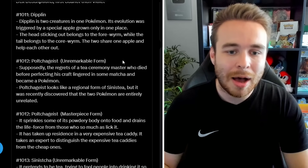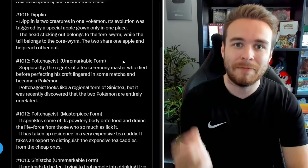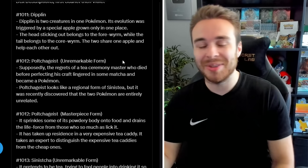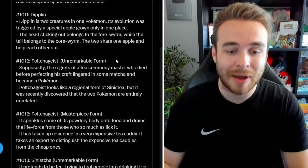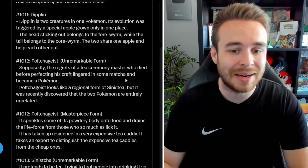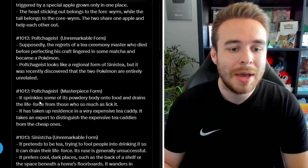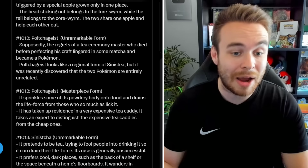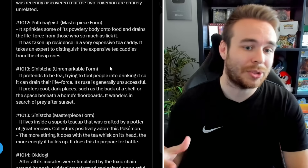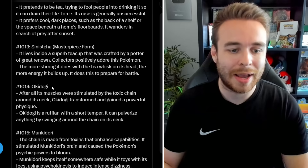We also have Polteageist confirmed to have a different form, similar to the authentic form for Sinistea — so that will always be fun to shiny hunt. For Polteageist, the Dex entry says the regrets of a tea ceremony master who died before perfecting his craft lingered in some matcha and became a Pokémon. The masterpiece form sprinkles powdery body onto food and drains the life force from those who so much as lick it. Then we have Sinistcha — the evolution of Polteageist — which also has two different forms: the unremarkable form and the masterpiece form.